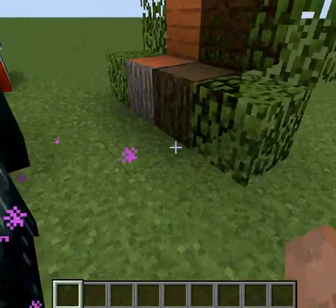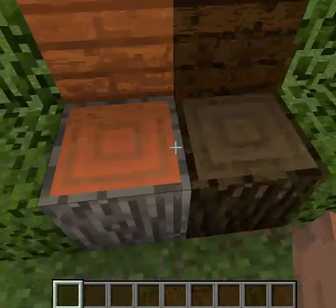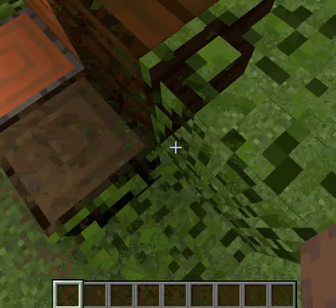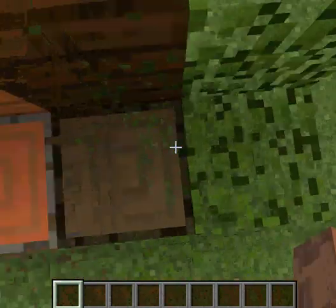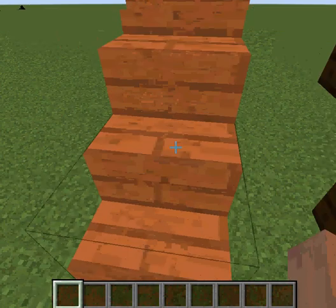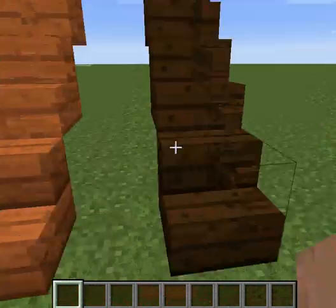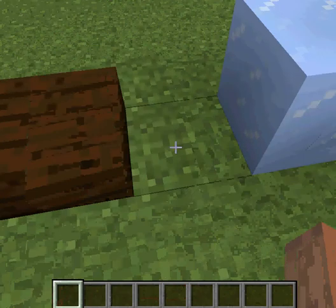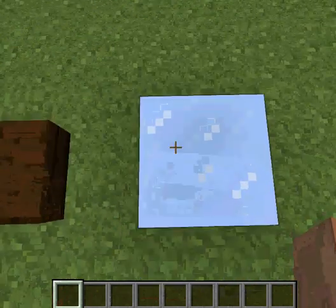And these are the new types of woods: acacia wood and dark oak wood. These are the dark oak leaves and these are the acacia leaves. And these are the acacia stairs, these are the dark oak stairs, the acacia slab, and dark oak wood slab.